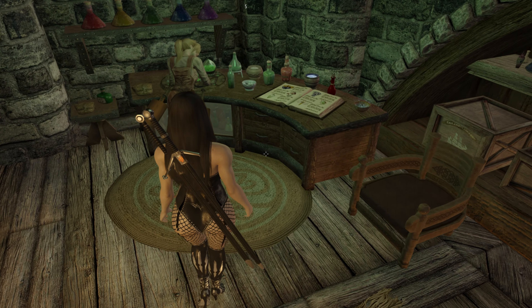Over here is a little bar area and the girl over there is also a vendor — she sells drinks and food items. And of course there's a little housecarl over there just hanging out. All right, let's go to the third floor.